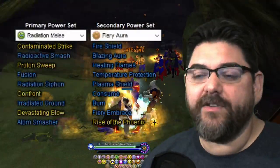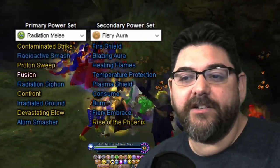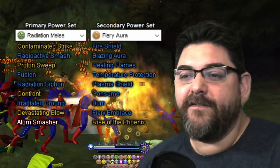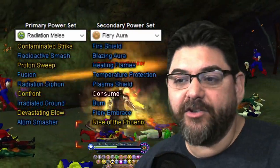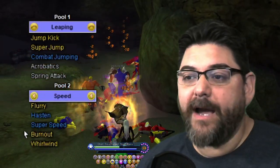Going over the powers: for Radiation Melee we have Radioactive Smash, Fusion, Radiation Siphon, Irradiated Ground, and Atom Smasher. For Fiery Aura we have Fire Shield, Blazing Aura, Healing Flames, Temperature Protection, Plasma Shield, Consume, Burn, and Fiery Embrace.